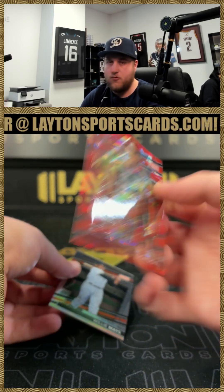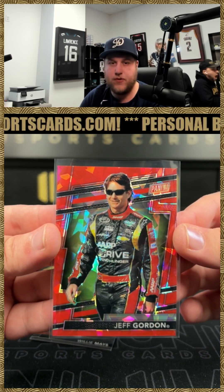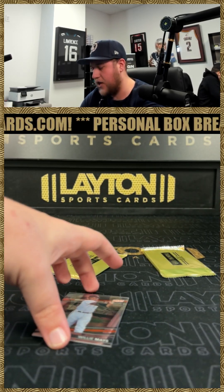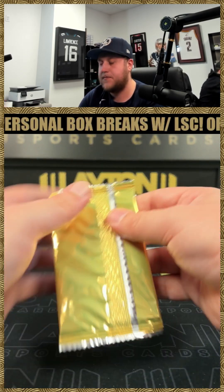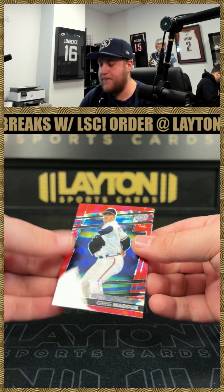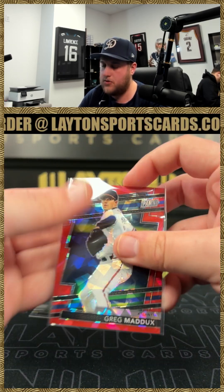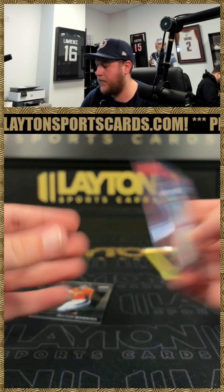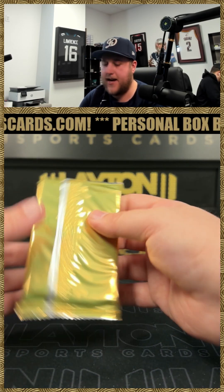That is Jeff Gordon to 149 on the red ice — nice one there, red ice Jeff Gordon. Willie Mays as well. That is going to be a Greg Maddux red ice at 149 — two at 149 for the Atlanta Braves — and a Peyton Manning. And here is our thick pack, let's see what this is going to be all about.